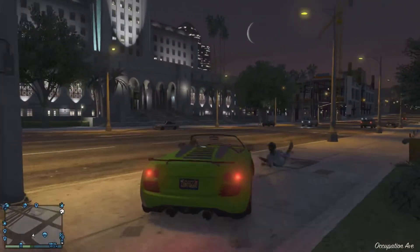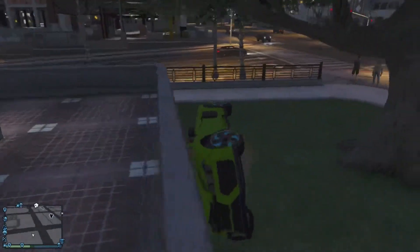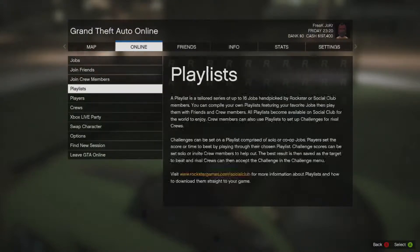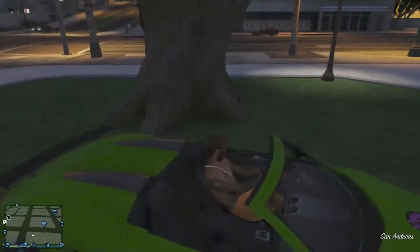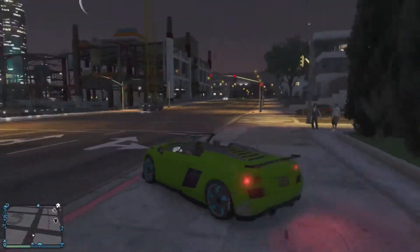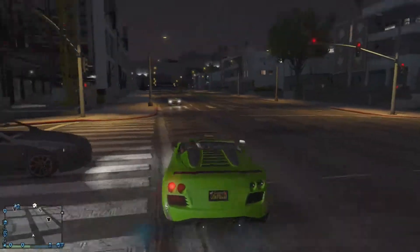You can repair it before doing something or to show it off to a friend. To do this glitch, you need to make sure your spawn location in settings is set to 'last location' instead of 'property' — if it's set to property it won't work. I like to set it to last location so I can spawn right next to my car.